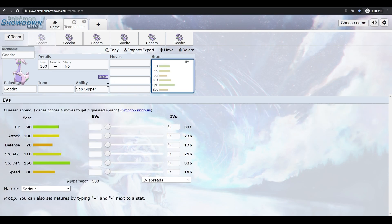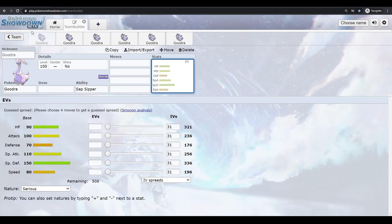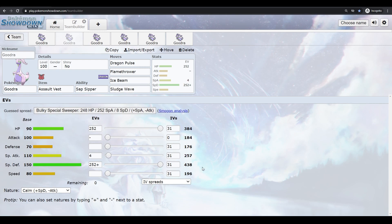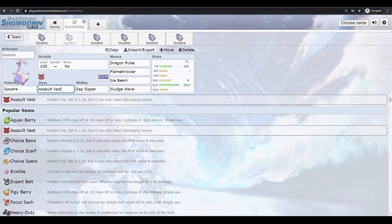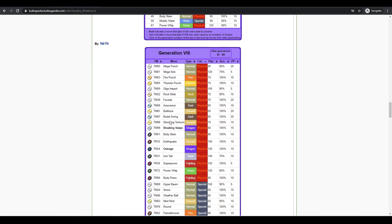Being pure Dragon with this bulk is really good. You're weak to Ice, Dragon, and Fairy, and you resist Fire, Water, Grass, and Electric. You only have three things to worry about, and Ice and Fairy are mostly special, so you'll be able to survive even super effective hits. Something like a Weakness Policy is really good because you can survive those special hits — especially if you can Baton Pass speed into Goodra. For Weakness Policy you need some form of speed or Tailwind.